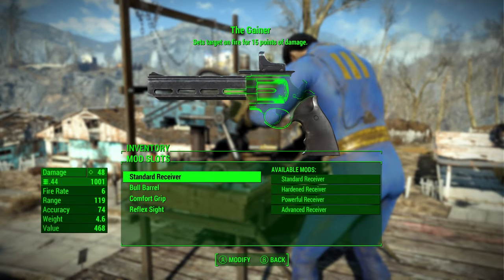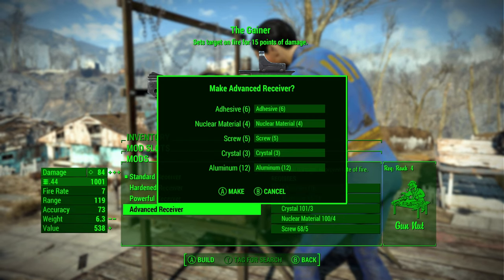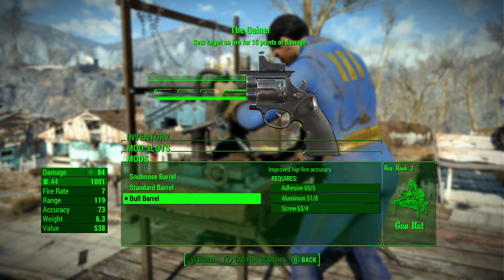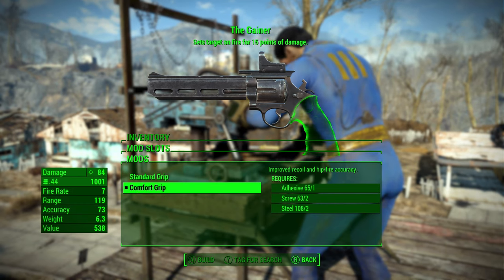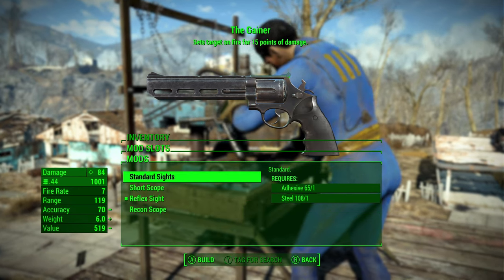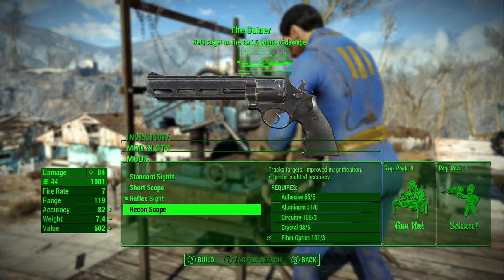For the Gainer, you have the ability to change 4 different modifications. For the receiver, you can upgrade it to the Advanced Receiver, which will increase the damage of the gun by 36 points. For the barrel, you can have the Bull Barrel — luckily the gun already comes equipped with it, and this increases the range by 36. For the grip, we are also lucky to already have the best available option, which increases accuracy by 4. And for the sight, you can attach the Recon Scope, which will track your targets — though to get this attachment you will need Gun Nut rank 4 and Science rank 1.